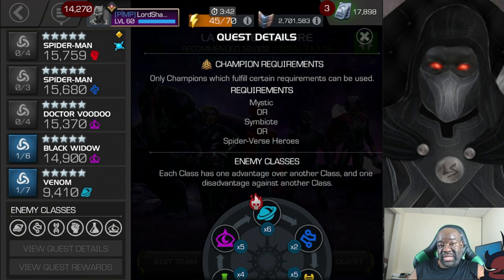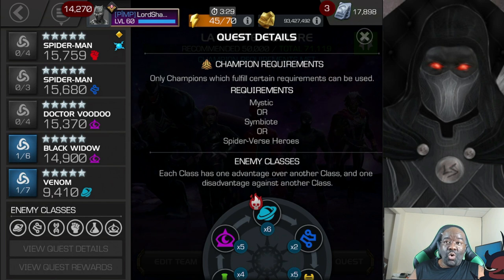Before we get into the gameplay, I wanted to point out the Champion requirements. As you can see up there, you can only bring in a Mystic, a Symbiote, or a Spider-Verse Hero. So keep that in mind when you plan your team out. As we go through, I'll make some recommendations for Mystic, Symbiote, or Spider-Verse Hero for the different fights we're going to encounter.